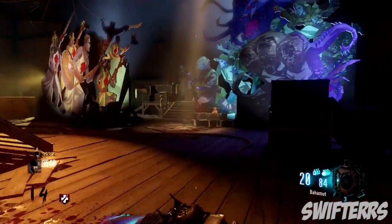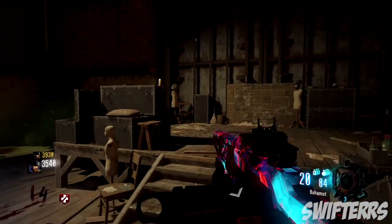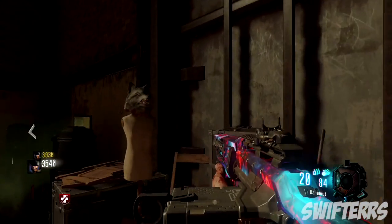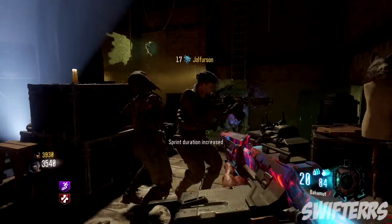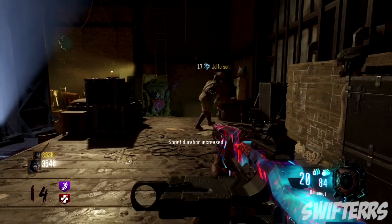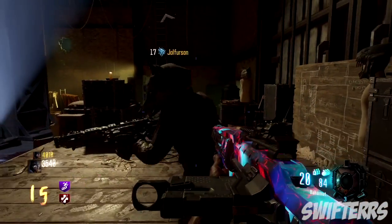From here you guys can go ahead and make your way over to the Kino der Toten area of the map, make your way over to the stage, and as you guys can see, there's going to be a wolf mask on the mannequin, and as soon as you guys pick it up, you guys can see you get the upgraded stamina.